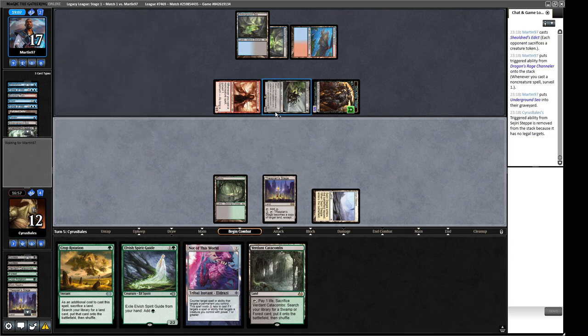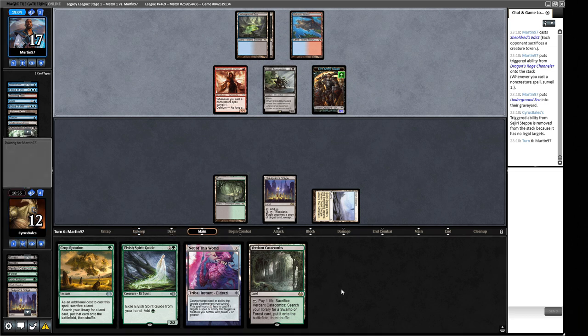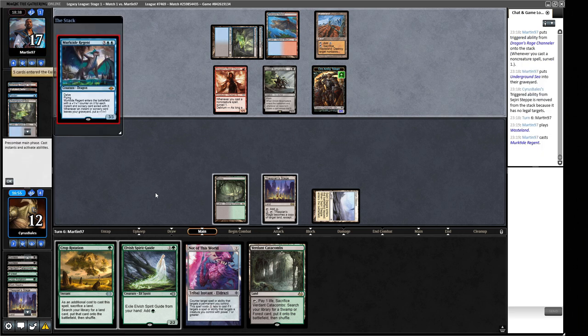We can make a 20/20 next turn — there's some mana available. There's a Wasteland. If they Wasteland one of our things, we have to Crop Rotate in response. The inclusion of Shardless Edict into Grixis Delver decks, because they're going Grixis with Bowmasters, is very bad news for us generally as a meta trend. Normally Delver is a pretty good matchup, but adding Shardless Edict on top is not great.